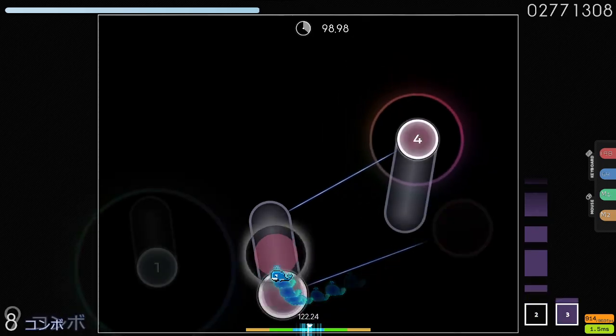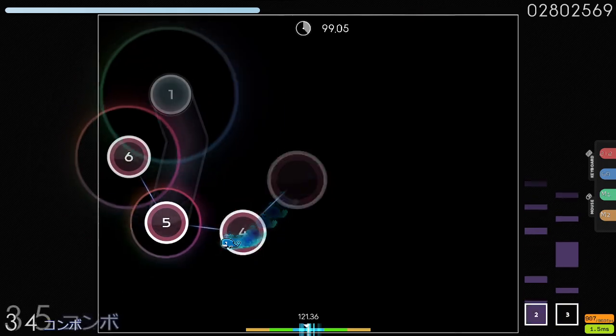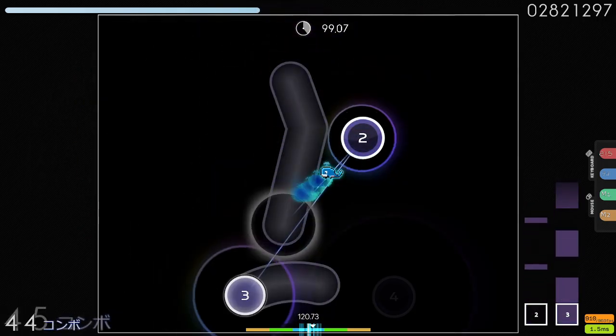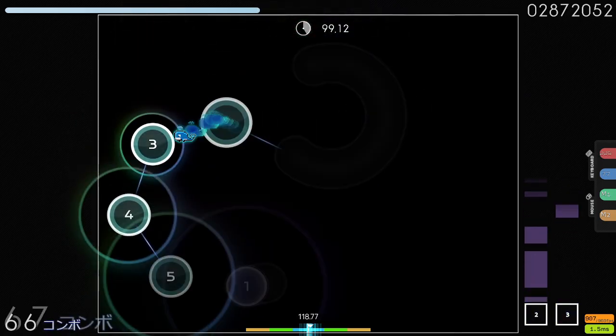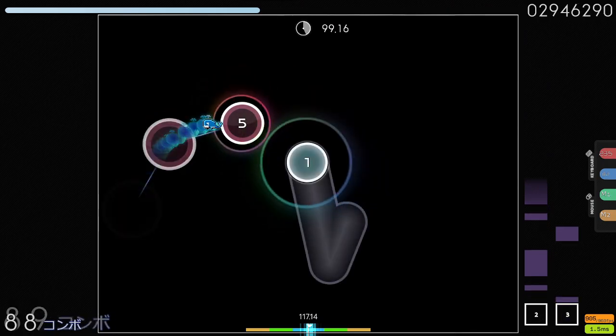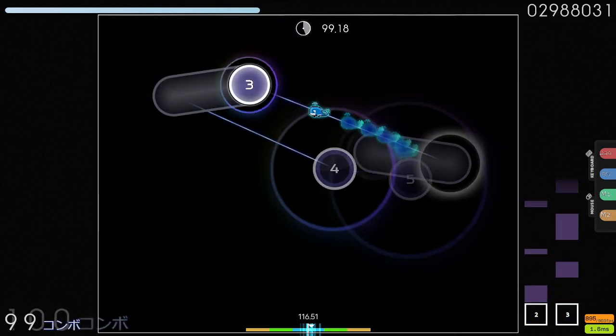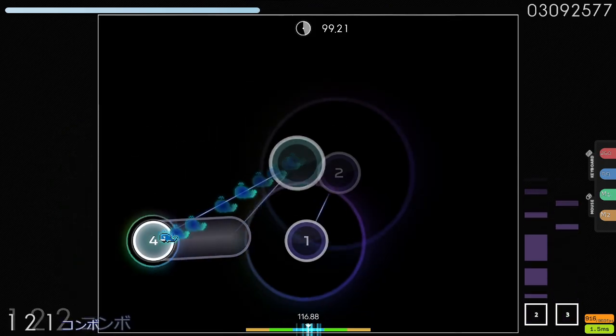This map is very tricky in that sense — very evil. Actually, in the map description of this map, I think it says something like 'habits are fun to abuse.' It tries to sort of abuse the typical habits that people have when aiming in this game, to make it very tricky. Accelerating linear stuff like this — this map is not one that you can play when you're not focused because it is designed to trip you up.